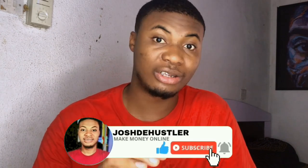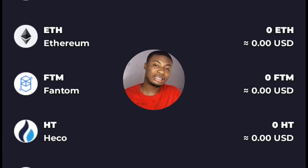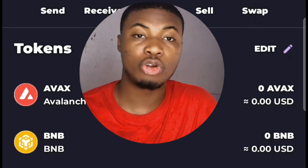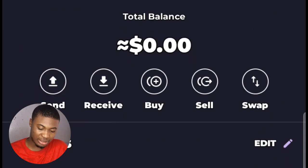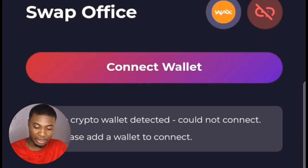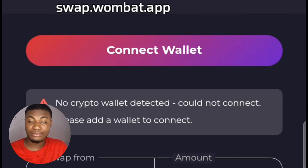Now let's talk about how to withdraw from the platform. Click on Wallet to see your wallet account. The wallet contains various coins earned on the platform. You can swap them to Ethereum or USD and then withdraw to your main account. Enter the amount, select the crypto token you want to swap to, and withdraw your earnings. That is how this platform works and how you start earning money.